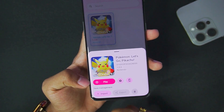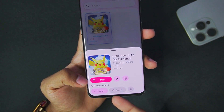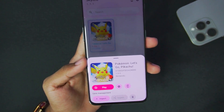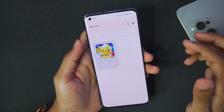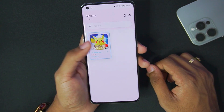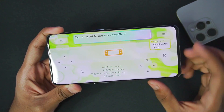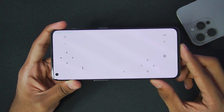One thing I noticed is that different color palettes have been used in the UI — this one is more pinkish, this one is more purplish — which is a nice little touch. I do like a customized theme because it's always good to see something new in these brand new versions. Let's go ahead and open Pokemon Let's Go Pikachu.